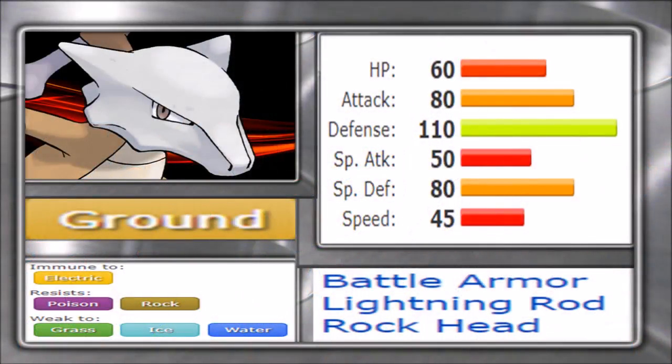At first glance, Marowak's stats don't immediately showcase it as an offensive threat: 60 HP, 80 Attack, 110 Defense, 50 Special Attack, 80 Special Defense — which actually puts it in the top 10 ground types specially defensively — and 55 Speed, which is low but works well in Trick Room. However, it is one of the strongest ground types offensively due to the Thick Club item, which effectively gives it a base 180 Attack, stronger than Primal Groudon.